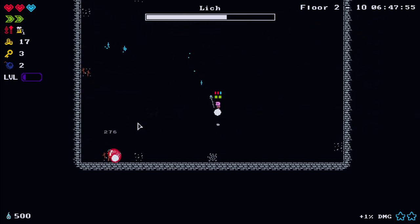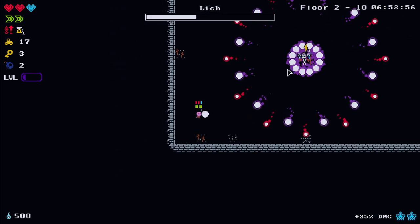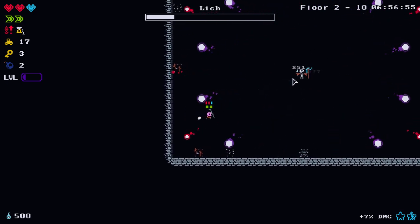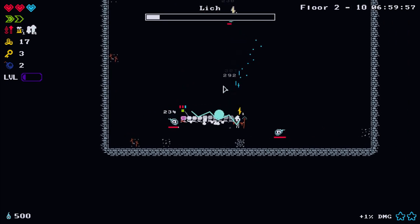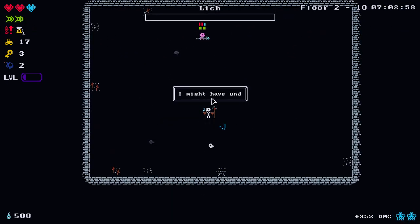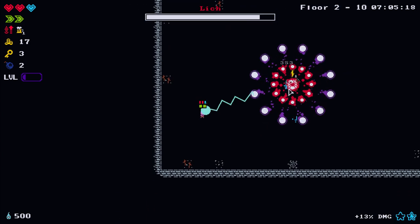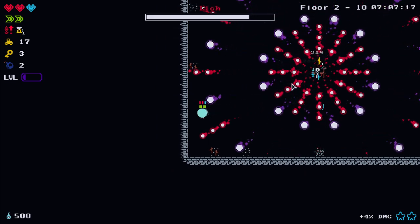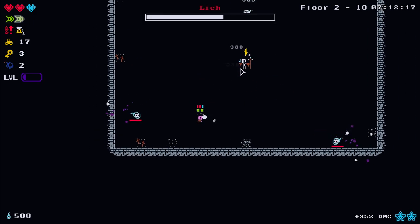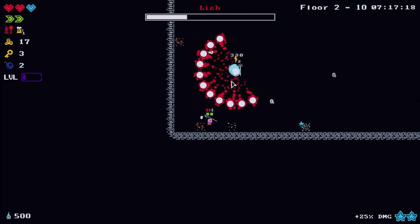The lightning staff occasionally applies a lightning stack debuff on mobs - lightning means they take increased damage, I think it's 8% per stack. As I thought, it's not the best damage on bosses - I need to pick up some stars to do more damage. But it does chain to adds quite nicely and gets rid of them.